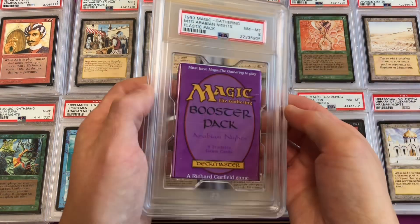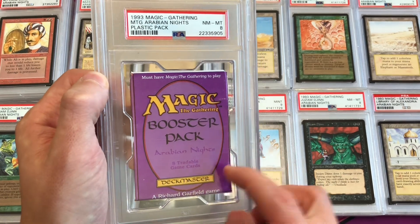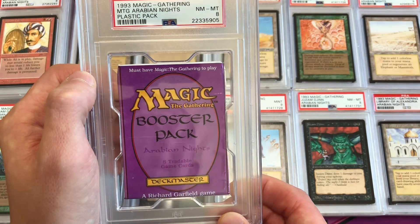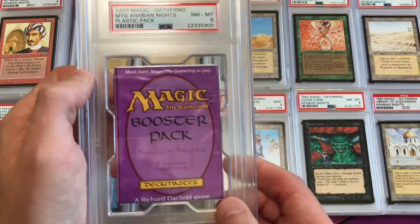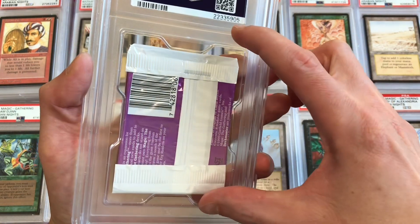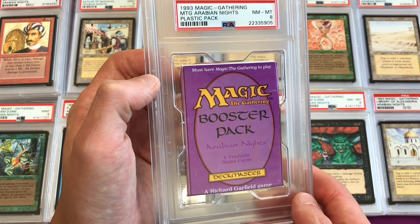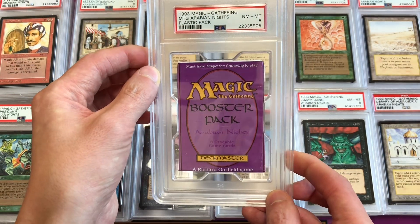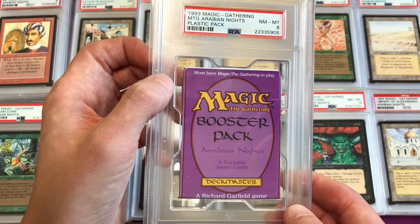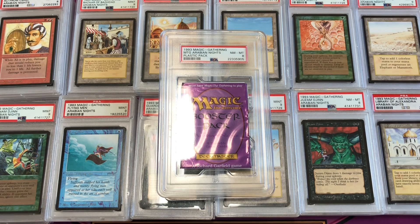No set would be complete without a sealed booster pack, so this is a sealed Arabian Nights booster pack from 1993 — these wax-style wrapper packages. This was a near mint to mint 8 because it had been handled a little bit in the box and shifted. PSA does flip the ends over, though for more modern packs they've expanded this. This is a sealed pack from an unsearched box — there are eight cards inside, probably all near mint to mint condition. The sealed pack is worth more than the graded cards individually, so we're keeping it sealed.